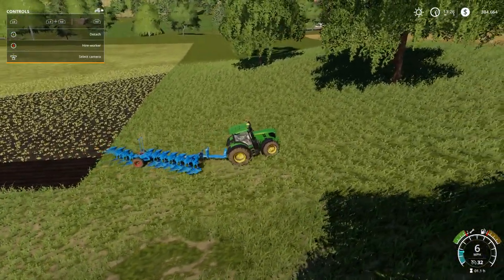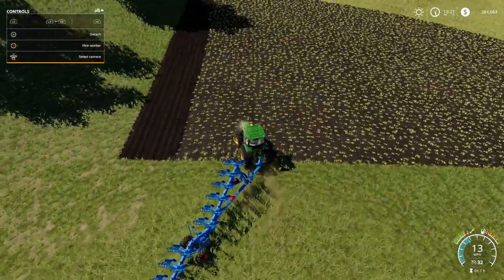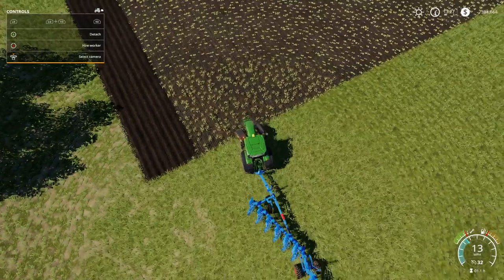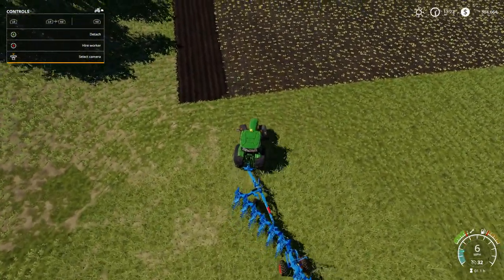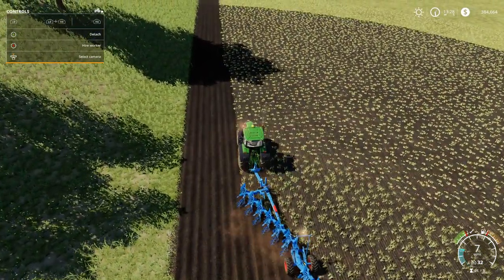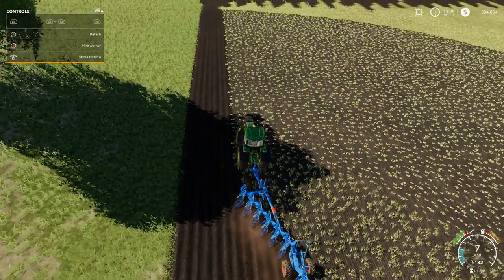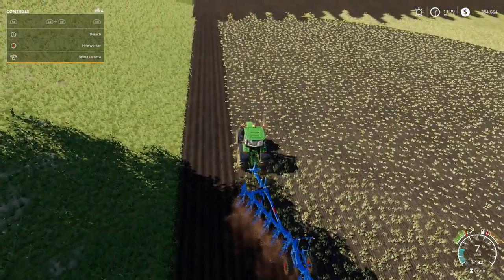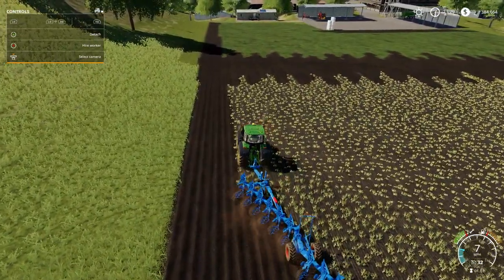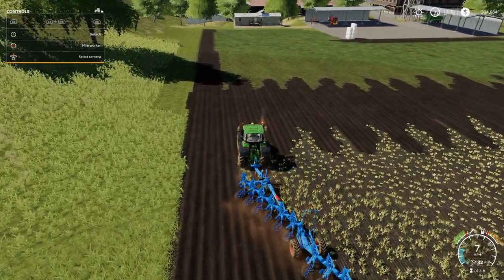There we go — lift that up, the plough is going to rotate over so that we'll get the full width of the plough. We'll get ourselves suitably lined up, drop the plough down and off we go again. Of course by doing this, like we say, it gives us that one big field to cut the grass on.